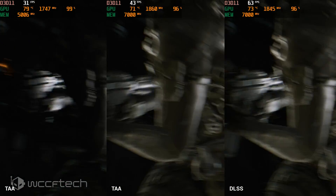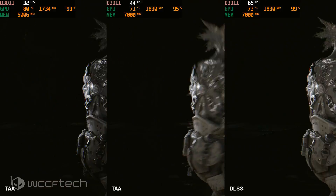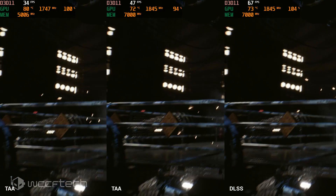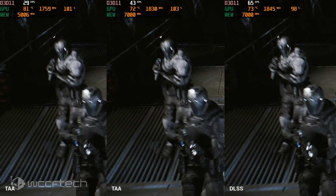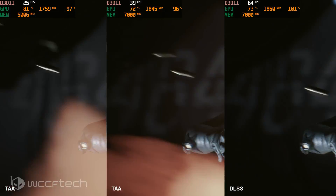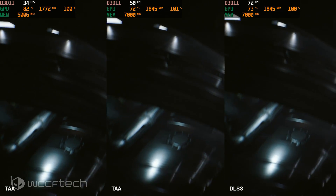Performance-wise, we can see quite the difference between the three variants on screen. The left is showing the demo running at 4K with TAA on a GTX 1080 Founders Edition. The middle, however, is running on the RTX 2080 Founders Edition but still with TAA enabled. And finally, over on the far right, you're seeing the RTX 2080 Founders Edition running with DLSS enabled. It's quite the bump!